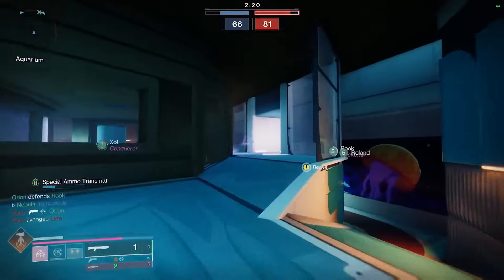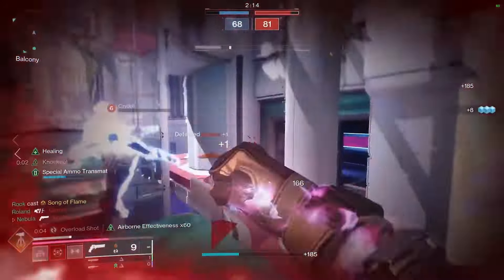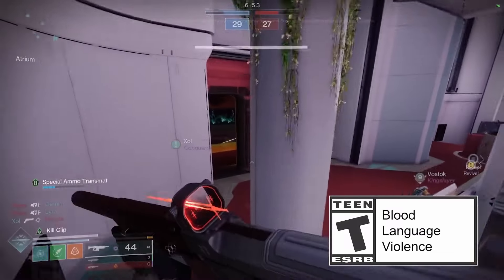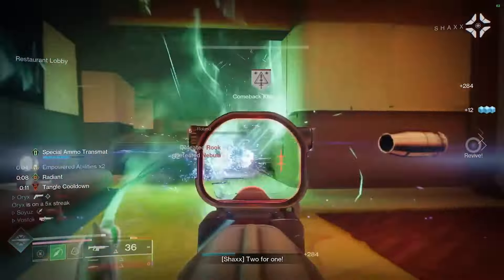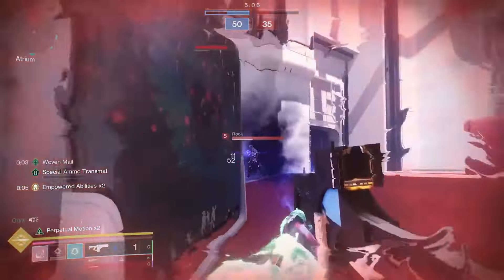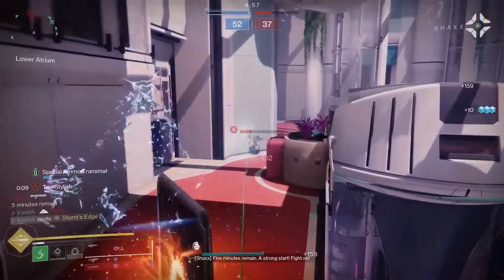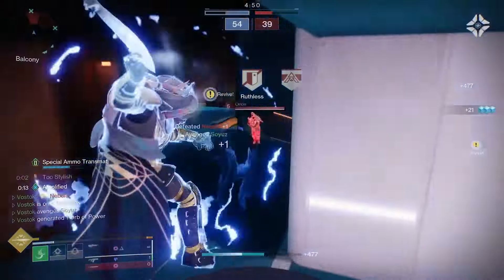Similar to how Prismatic has a selection of abilities among all Light and Darkness classes, the exotic class item in the Final Shape will have a mix of exotic armor perks for each class, including fan favorites and perks aligned with Prismatic abilities and aspects. They also chose perks in each column that compound with each other, allowing for powerful and complementary combinations — such as a Warlock bond with the Spirit of Apotheosis and the Spirit of the Star Eater.